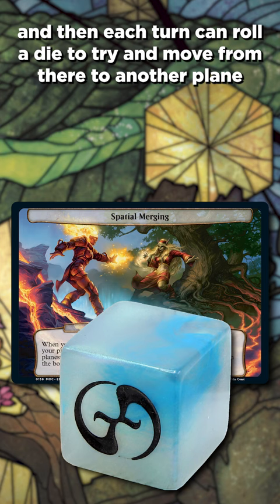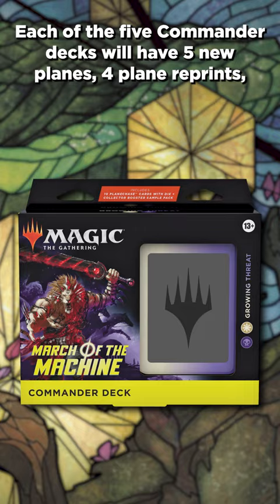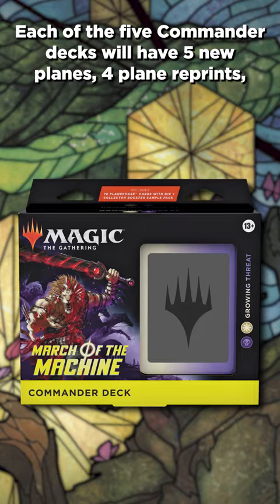Each of the five Commander decks will have five new planes, four plane reprints, and one phenomenon for your planar deck. Plus, a planar die, of course. Get ready to Planewalk around.